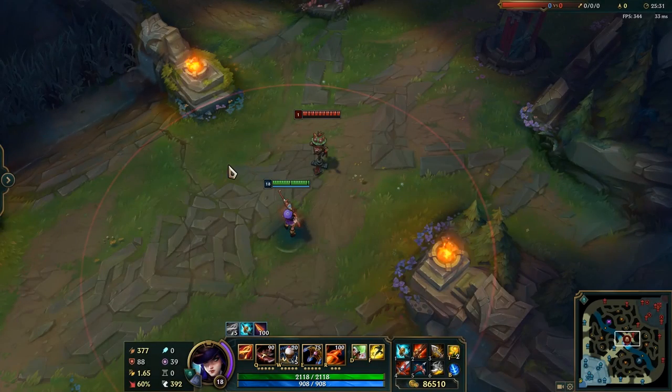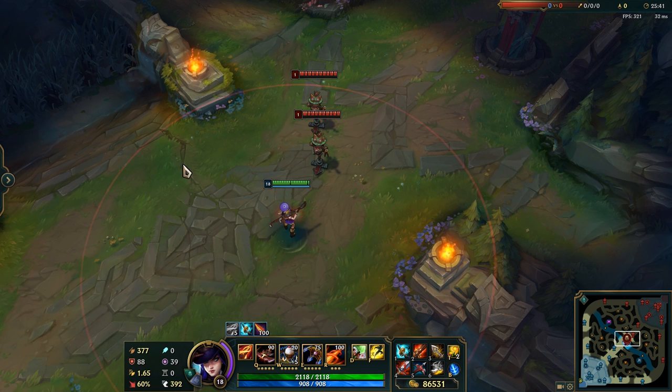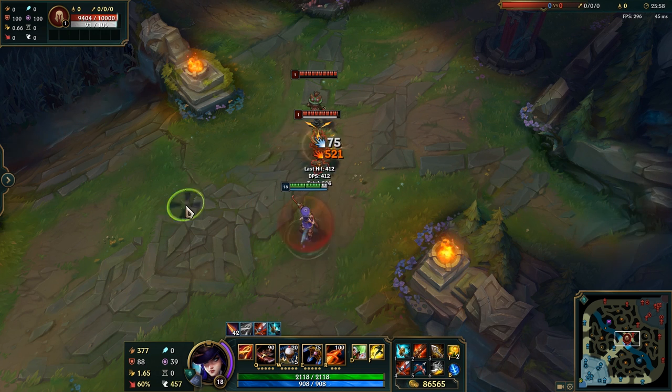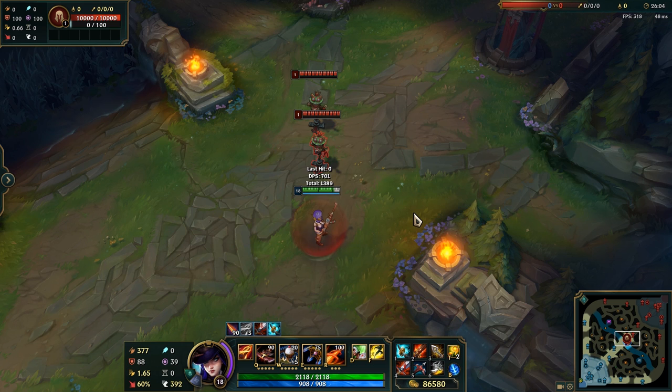There is one downside to this, but I'm gonna show you how to solve it. The problem is that you will only attack the target closest to you, which is an issue if it's something like a Mundo and you'd rather hit a Teemo right behind them. So if I create another target and pretend the one behind is a lot squishier — even though it's still in our attack range — no matter where I put my cursor I will attack the target closest to me. That's a big problem in the late game because if the target in the back is one we can two-shot, we should get rid of them before we attack the tankier one in front.